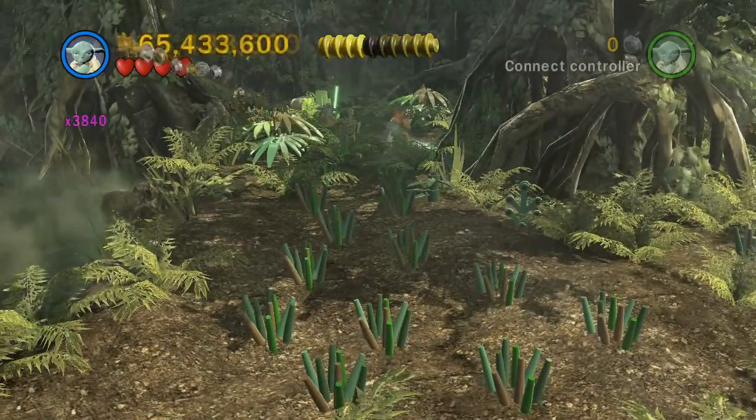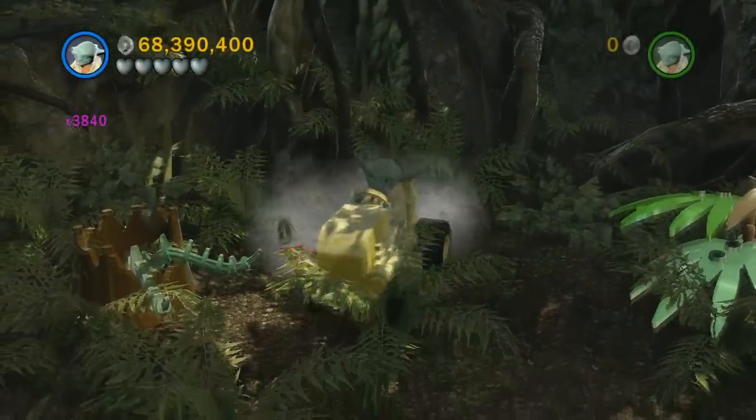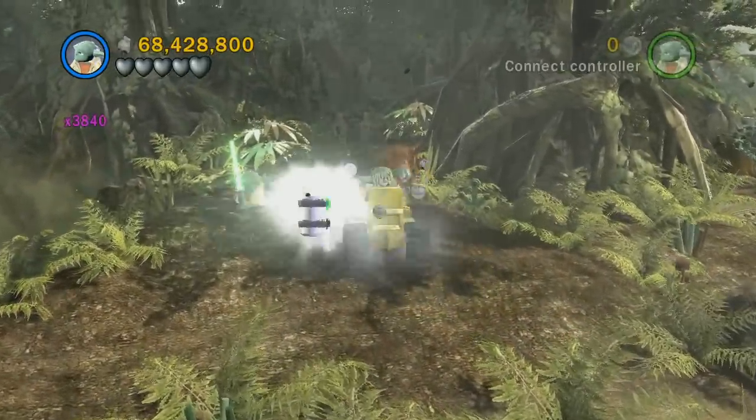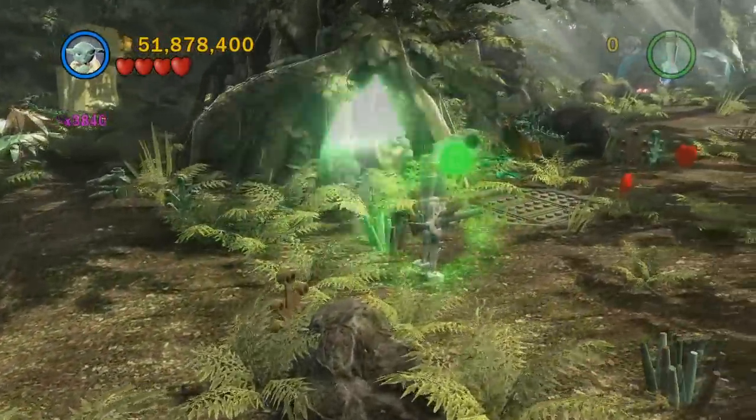You can see there's grass that grows up over here, so you basically just hop onto the lawnmower and cut the grass. I don't think you have to get all of it because there's still some left when the minikit spawns — just drive around there for a little bit and it'll pop up.